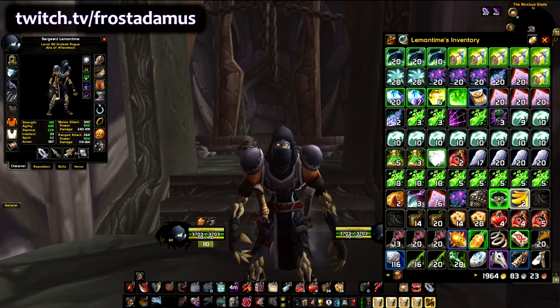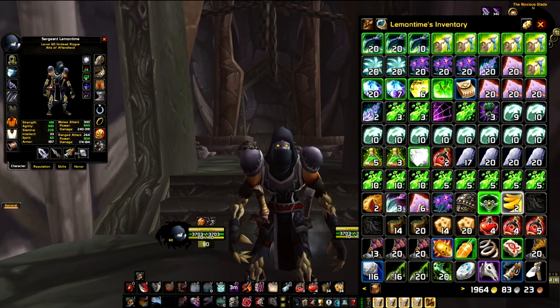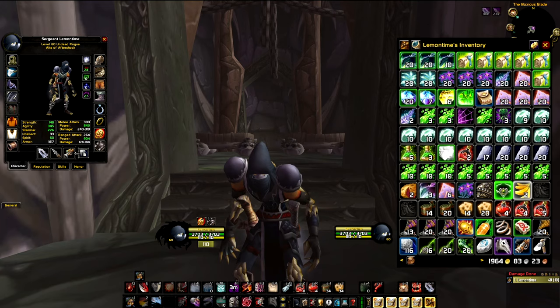If you don't follow me on Twitch, so far in classic I made about 50,000 gold. I still have like 25,000 gold cash, most of it on my mage, and I do have a lot of gold invested into materials — things like gems, lotuses, shadow protection potions, and so on. I grind 95% of it.